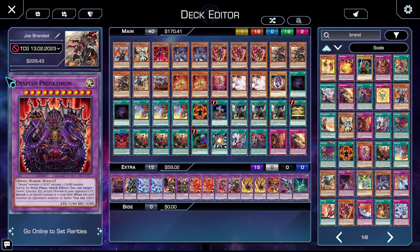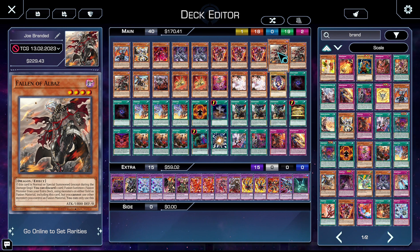Hello everybody, it's Pineapple here back with another video. Today I thought I'd talk about the best lore archetype, and that is Branded — discount Sword Soul — because there are more side characters. If you're unfamiliar with Branded, it's a fusion-centric deck based around this little guy, Fallen of Albaz.